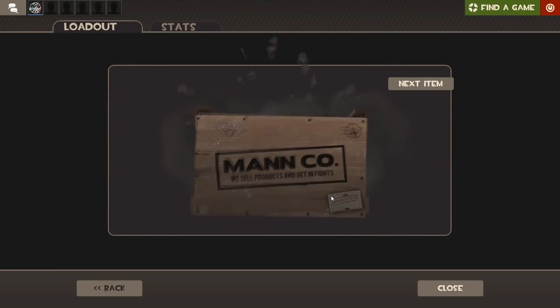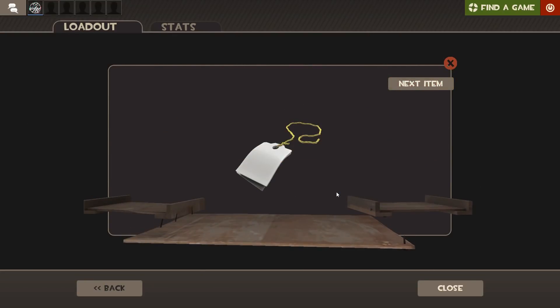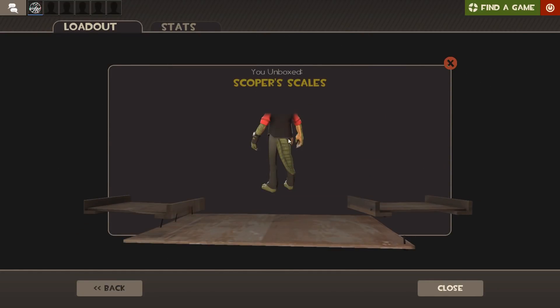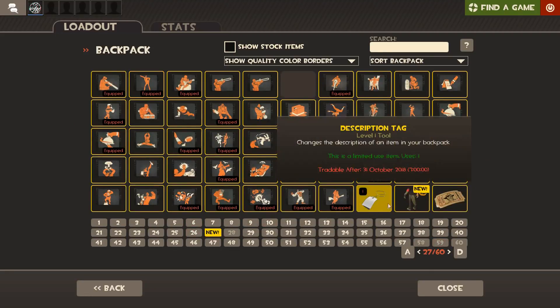Let's see what we can get on the second crate. I am hoping for an unusual here. Oh yes, I'm actually really really happy with that — I didn't think I was gonna get it! We've got the Miss Stark, I Don't Feel So Good hat — or the Defragmenting Hard Hat 17. Hopefully there'll be more versions added soon. Next item: description tag. Next item: unusual fire maybe? Okay no — Scope of Scales, not too bad. I think we've got that whole set now.